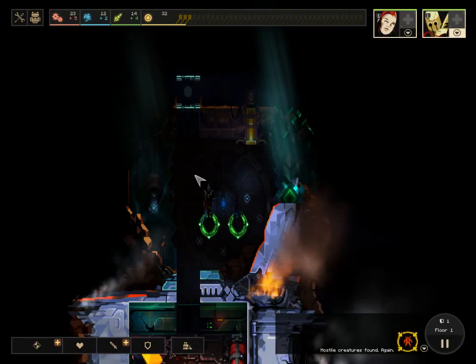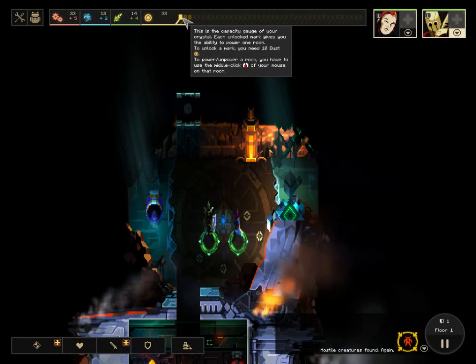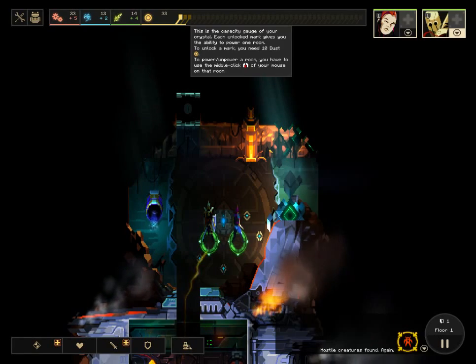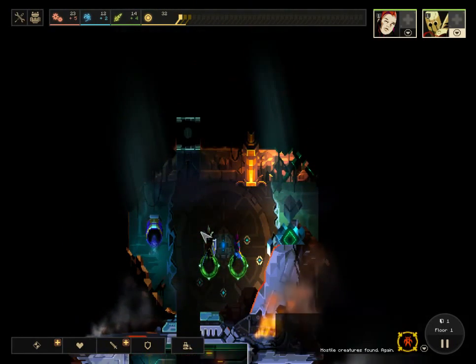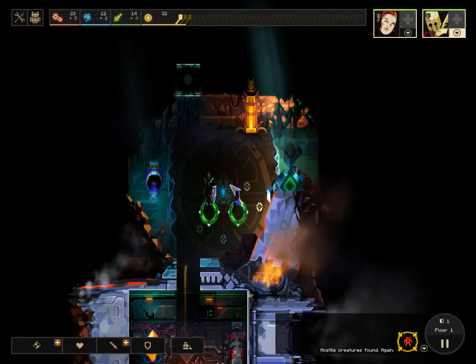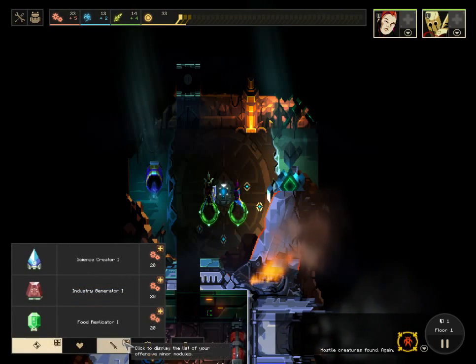Dust is used to turn on a room. For every 10 pieces of dust, I get another mark, or I can keep another room powered. In the room you can see these little nodes and this big one in the middle — this represents how many items or structures I can place inside this room, and this is where the tower defense angle comes in.